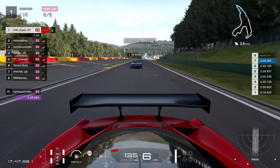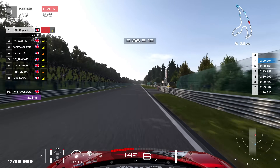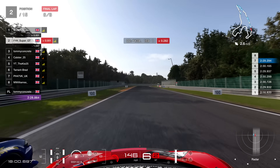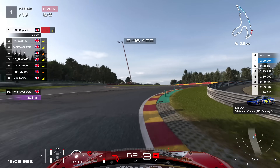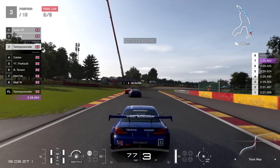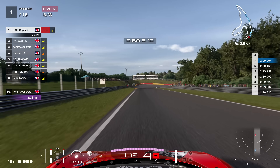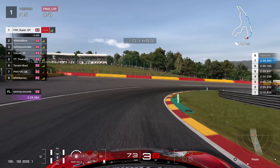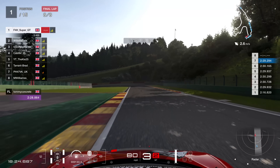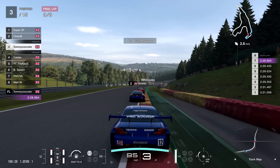Flat out through Eau Rouge and Raidillon, onto the straight. I'm going to pull over to the right-hand side and fully defend this. As soon as he gets alongside, I'm going to move over to the left and force him to the outside of the circuit. It's a drag race into the braking zone — we're level — and I've got the inside line, so I can just about keep the position. It was so, so close. All the time, Tommy in third is getting ever closer and has a small chance of winning this race. That was a very, very good drive from Tommy — after such a disastrous lap one and part of lap two, to put the laps in to recover and be in with a chance of winning was a very good performance.